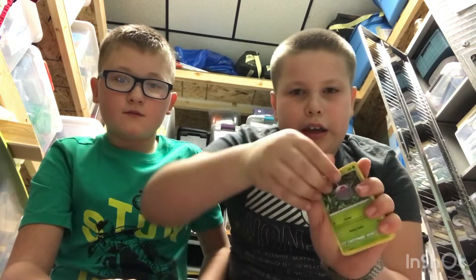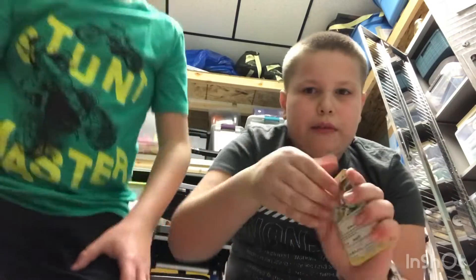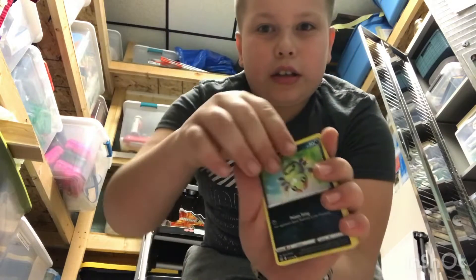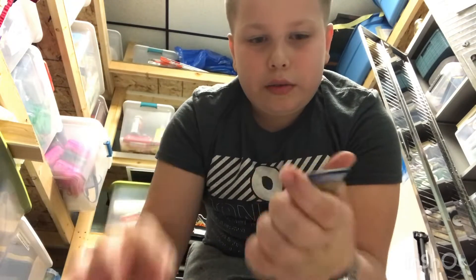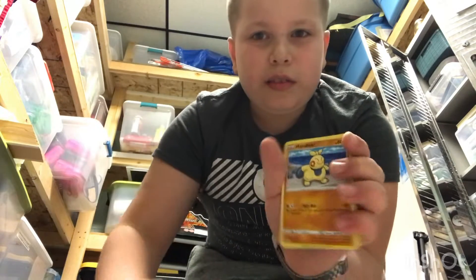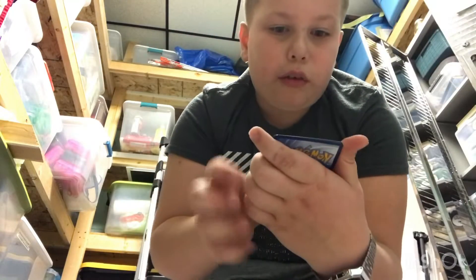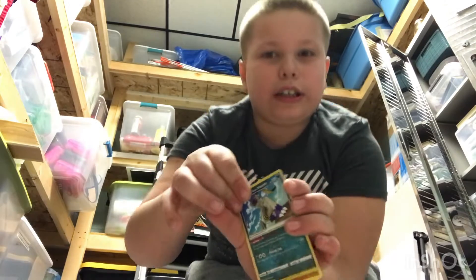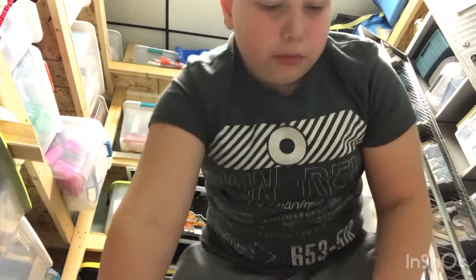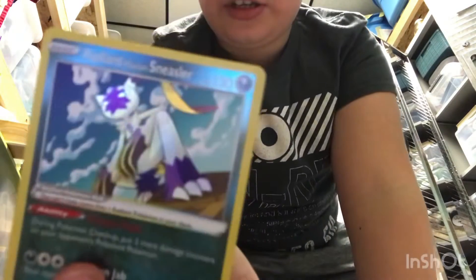We have a Grass-type Energy. We have a Cascoon. We have an Ambipom. We got an Abomasnow. We got a Spinarak. We got an Inkay. We got a Hisuian Basculin. We have a Makuhita. We have a Phantump. And we have a Radiant Hisuian Sneasler. And we have a Non-Halo Landorus — that's a really good card!